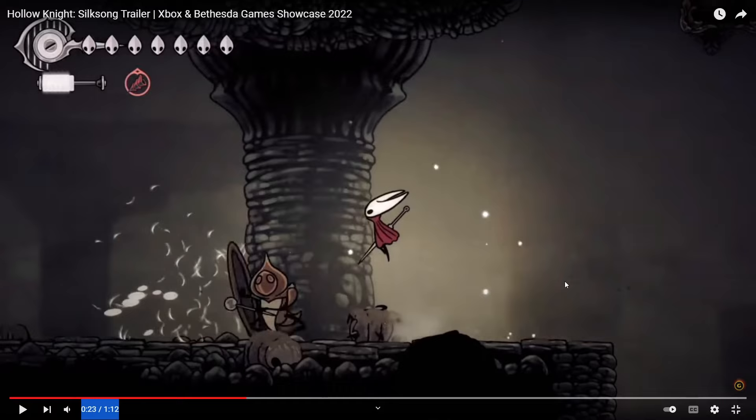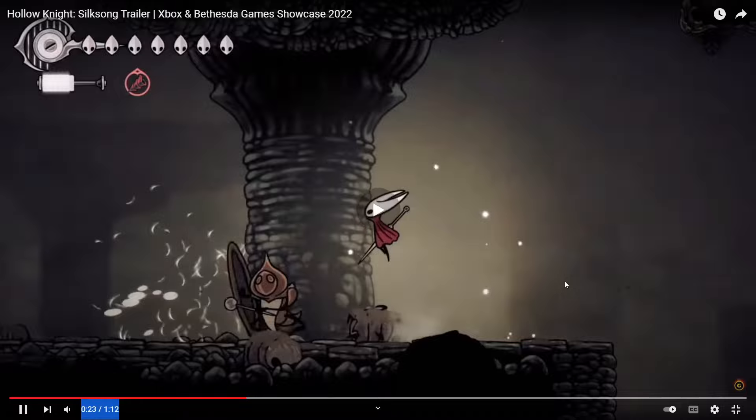Look at that crest — it looks like a harp. That is a very interesting crest. Also, the UI for the silk is very interesting in this instance. It appears that the glow may pertain to being able to heal, while the extra notch of silk could be used for a different skill. We've seen that the silk bar can be segmented, and I'm guessing each section marks where it will glow and indicate that you can heal.